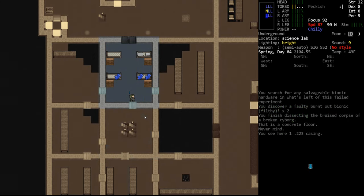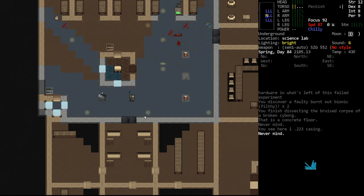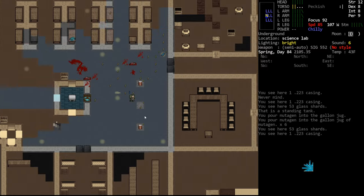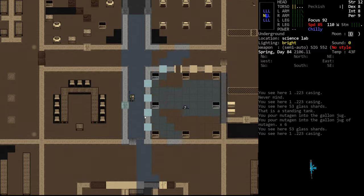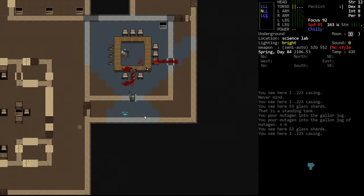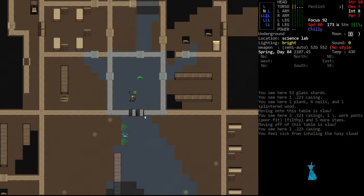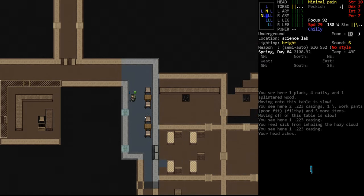Since we got this other gallon jug, we'll fill the remainder with mutagen. We'll take this all upstairs. Since we're so overburdened we should head upstairs. At this point I'm done — I'm not super interested in exploring the rest of the lab. Obviously if you were doing this casually and wanted maximum benefit you would explore every inch of this lab, hopefully finding more armories.